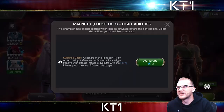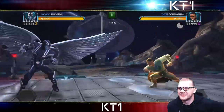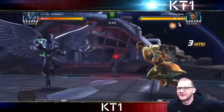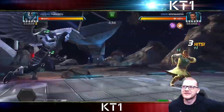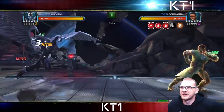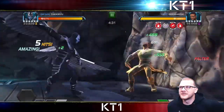The next fight is going to be Mordo — the boss. I'm going to apply Magneto House Effects pre-fight. This fight definitely did not go perfect but it's going to be fine. I fail the parry, drop a random heavy attack that could have hit me in the face, and his power gain phase starts already — about as bad a start to a Mordo fight as one could ask for.